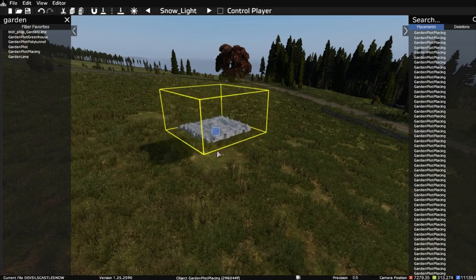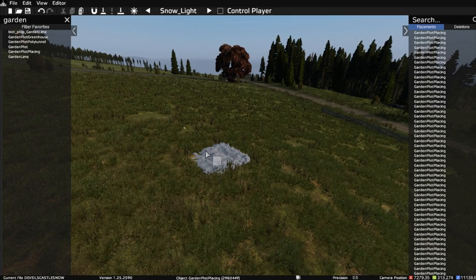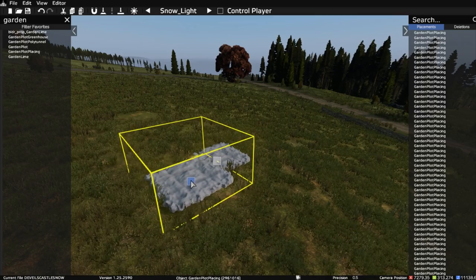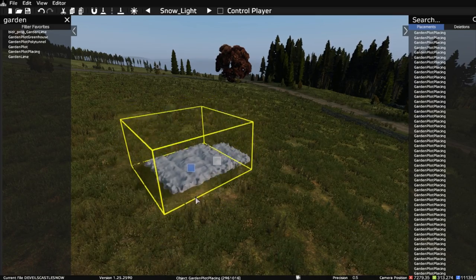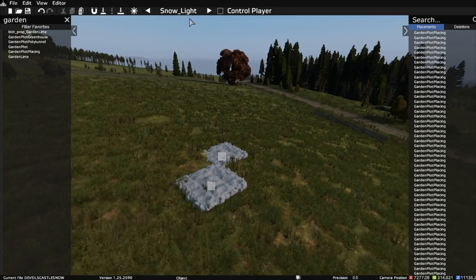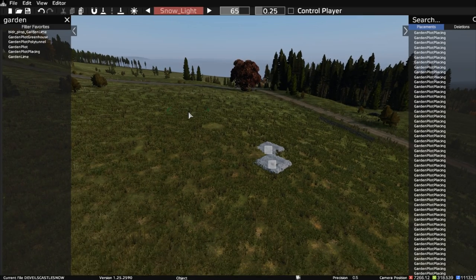It's a bit square and it sits above the ground, so you can set it on the ground, but it's not really practical to go around placing individual garden plots like this. The answer is no — so instead, in my brushes I've got 'snow light'. If you click on snow light and make the radius a bit smaller, you can paint in a light smattering of snow.